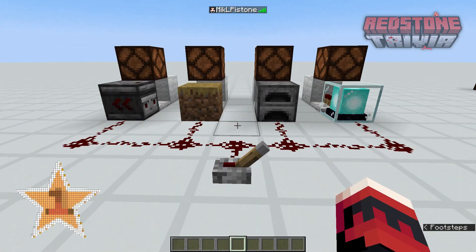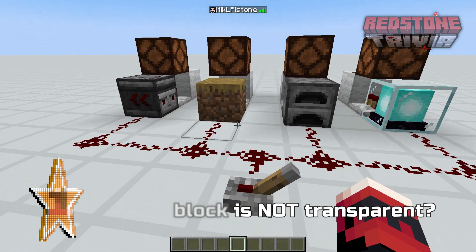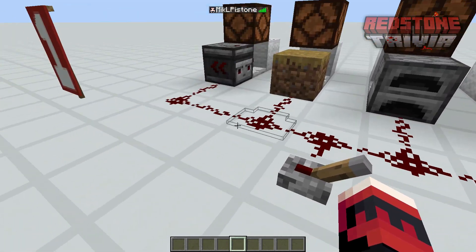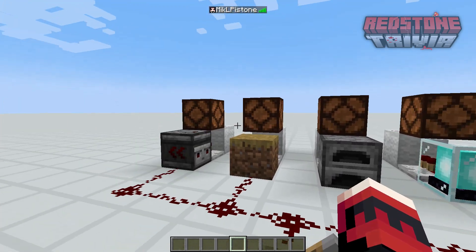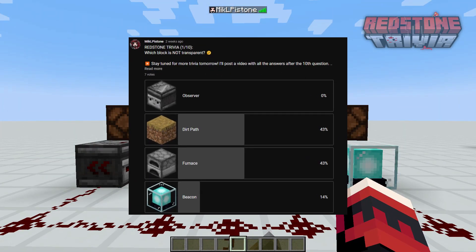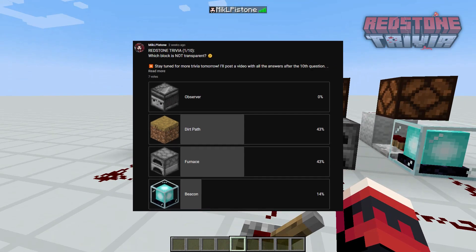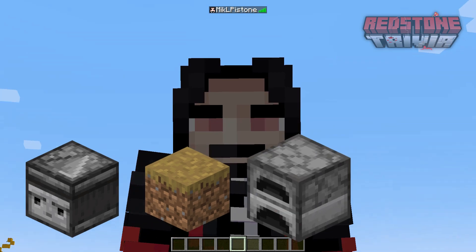Okay, first question: which block is not transparent? What we mean is which block will actually get powered by Redstone, making one of those lamps turn on? An equal 43% of you either thought it was the dirt path or the furnace. What do you think? You can answer now.